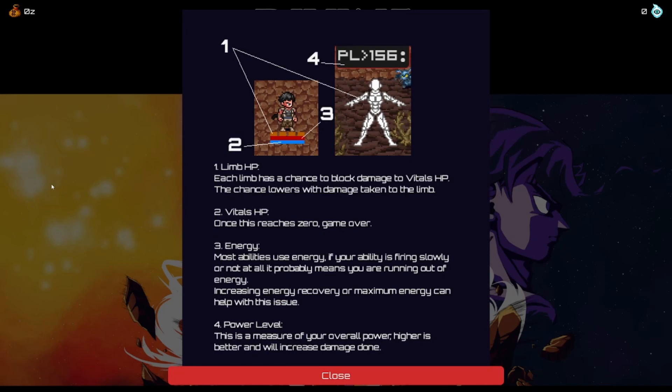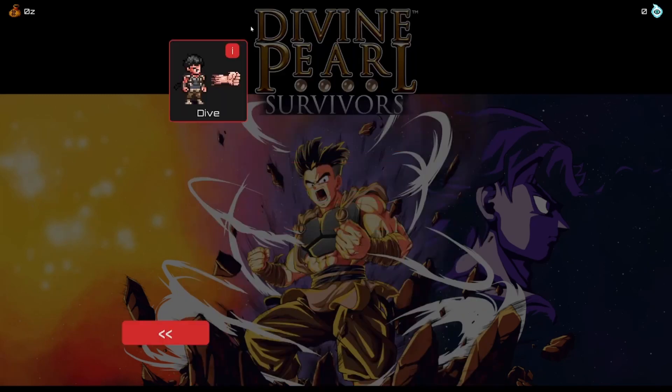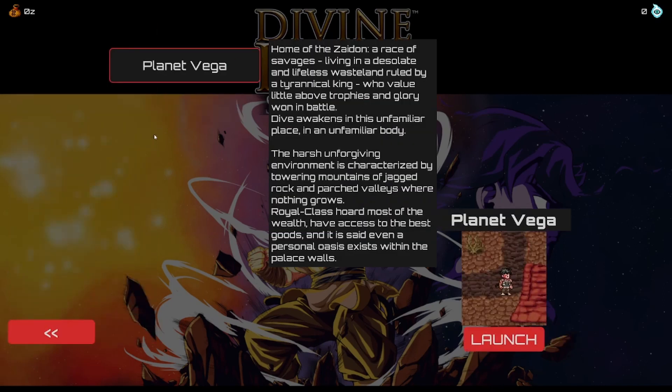You got your HP — each limb has a chance to block damage. That's interesting, so every body part does something. The chance lowers the damage taken to that limb, and once it reaches zero it gains over your vital HP — gotcha. You've also got energy; most abilities use energy. If your ability is firing slowly or not at all, it probably means you're running out of energy. Overall power is a little different for sure. Looks like we only have the arm to deal with — everything's at 100 with 14% on everything.